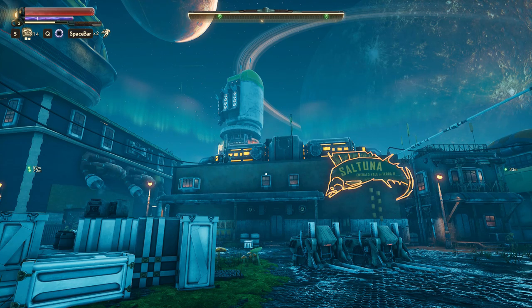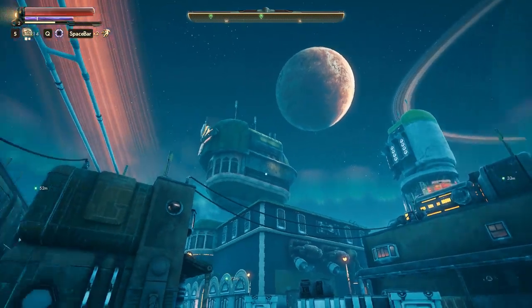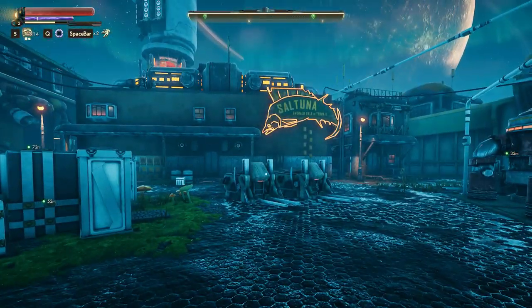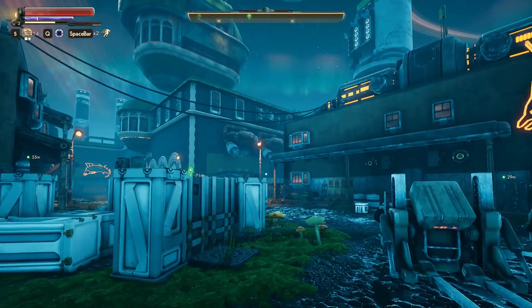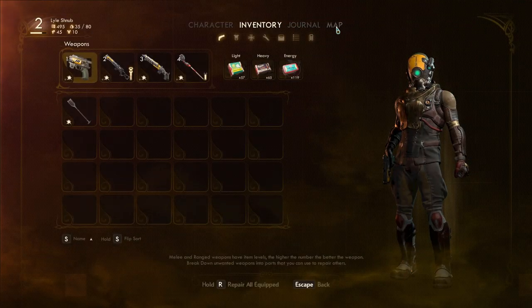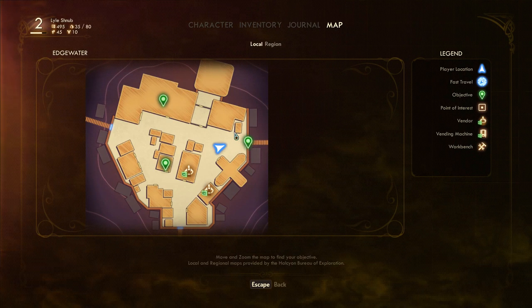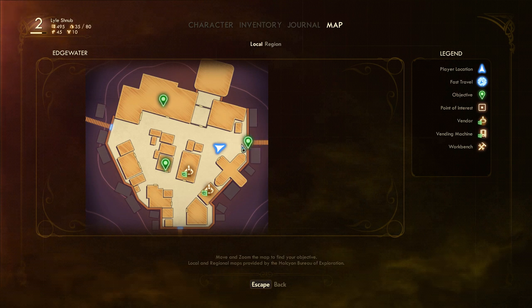Hey gang, what's good? Welcome back to the Outer Worlds! We're out here at the Emerald Vale of Terra 2, in front of the Salt Tuna canning... cannery... plan. Anyway, we're looking around here. Let's take a look at our map. We still have a few more buildings to check out. I'm assuming this will lead us to the landing pad, right? Hence why the quest marker is right there, which I think we need to save for last.